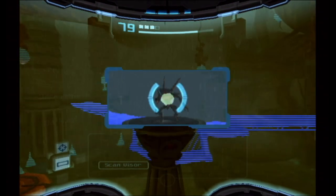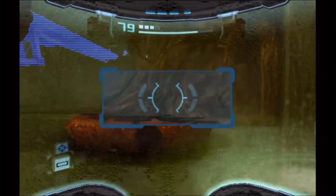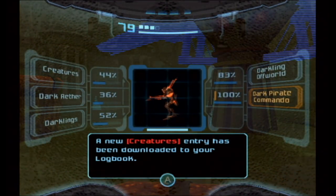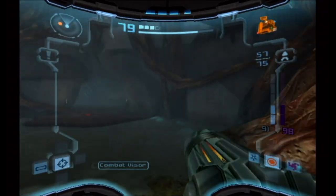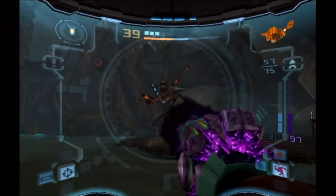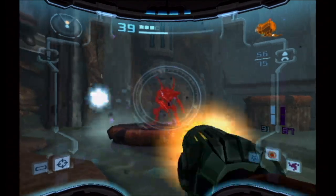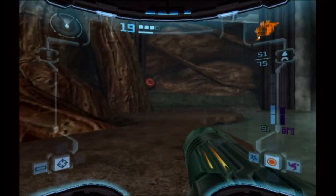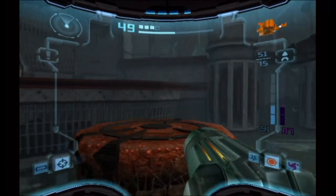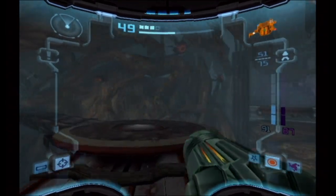Back in the light world. We got a new enemy type now — dark pirate commandos. Hopefully they can't swim. These guys could be troublesome — darkling-possessed elite space pirates, completely taken over by the Ing, some of their strongest warriors. Dark Beam freezes people in place when you charge it — do that and a missile and they're gone. The game is subtly telling you to use your beams, start using them now, don't conserve ammo.